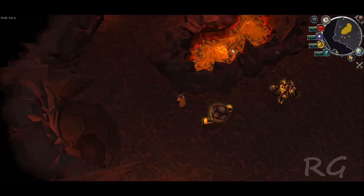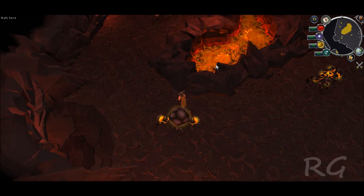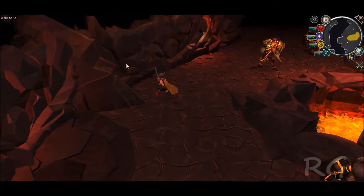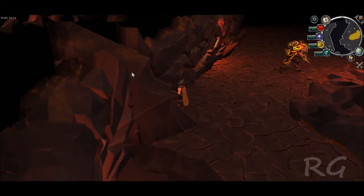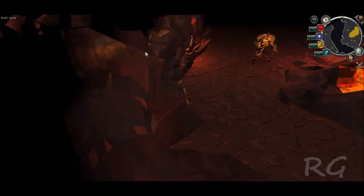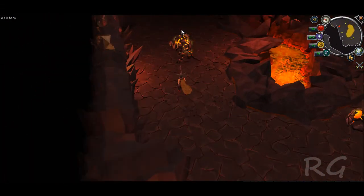The lava looks great — it's a lot more detailed, similar to what we've seen in the wilderness update lava. Another great attention to detail on Jagex's part is the obsidian — it appears glass-like, it has a sheen, a shine to it. And that is what real obsidian is. If you've ever held real obsidian, it's kind of like glass except it's black, but it shines — very shiny and very bright. They did that really well with the light that reflects off it.